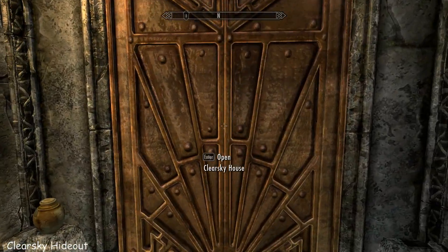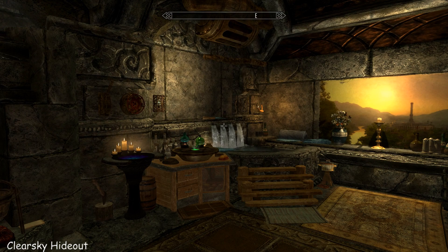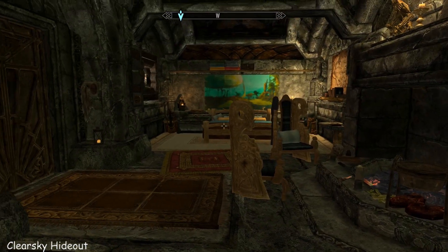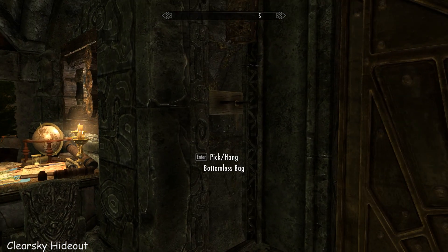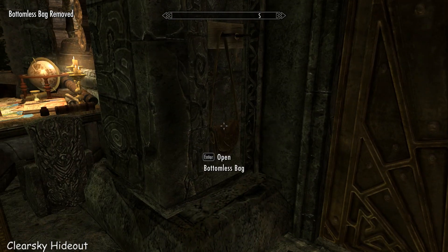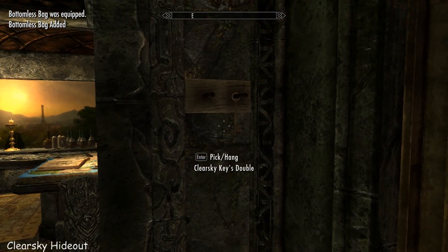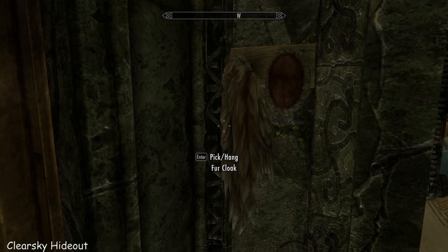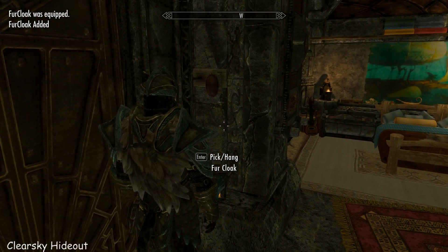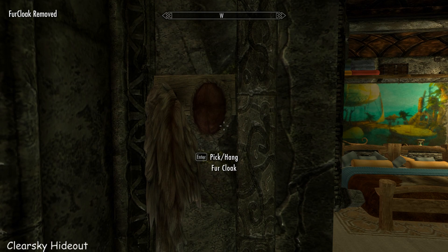So once you've got the key from the haystack, you can get into the home. The home has got so many features, I just don't even know where to begin. I won't cover anything like probably not even a quarter of them — there's a lot to discover. You'll find a bottomless bag which you can equip and keep and use yourself, which is just terrific. There's a spare key there, and you can interact with this cloak — I'm wearing it now. It looks a little bit messy with my glass armour, but it's just awesome.